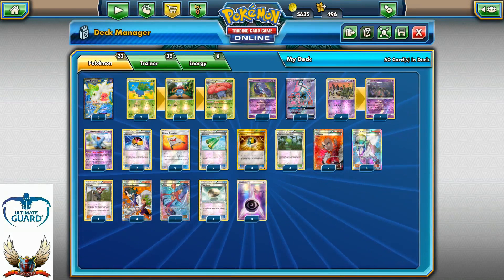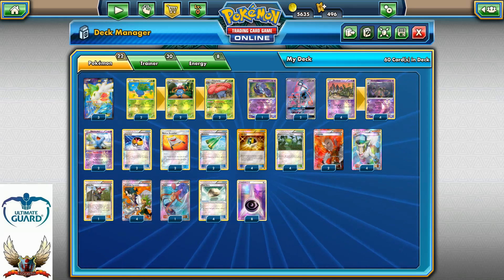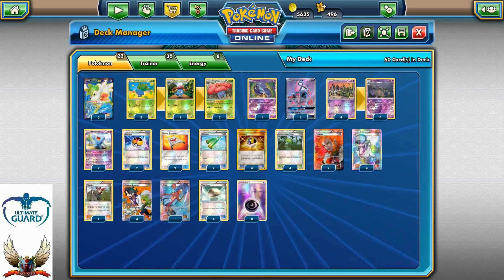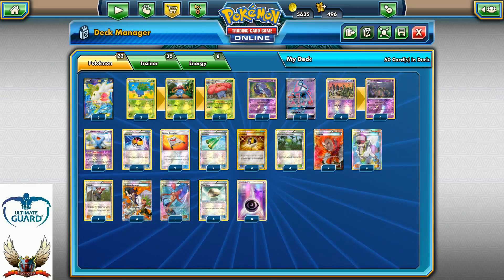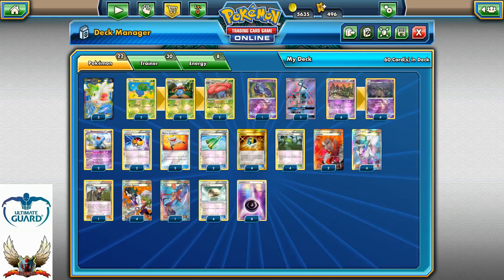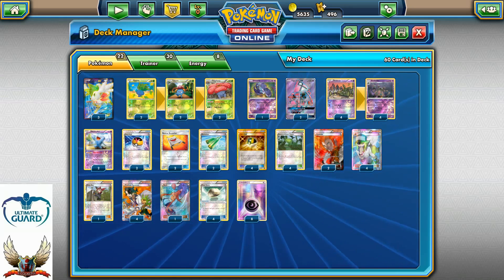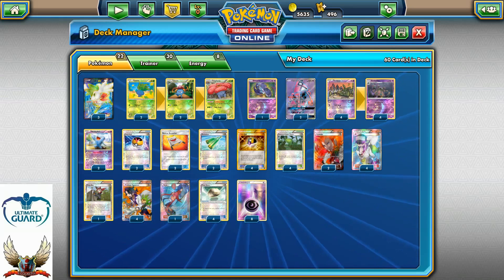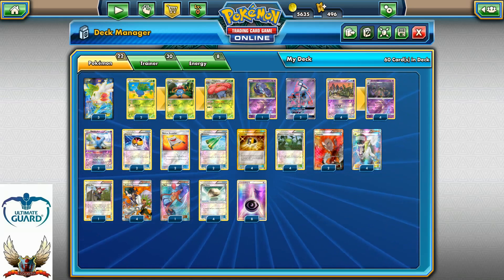With eight energies, you don't have the option to recover your energies from the discard. But trust me, when I played this deck across a lot of matchups, there was no need to recover energies because Garbodor just requires one energy. If you really want to attack with Wild Effect or Top Level, you can use two energies, but Oricorio will also just require one energy. With eight energies, you're going to be fine for the whole game.